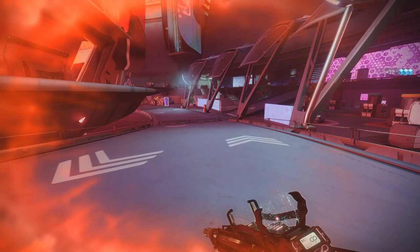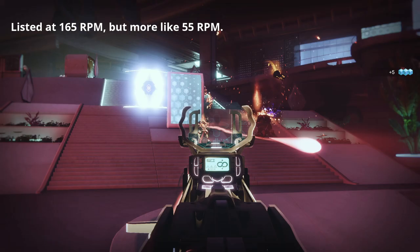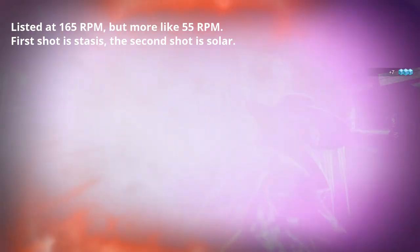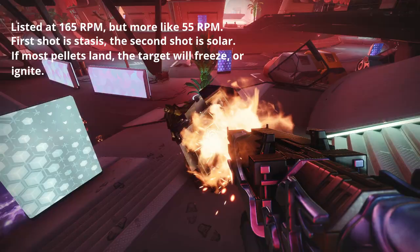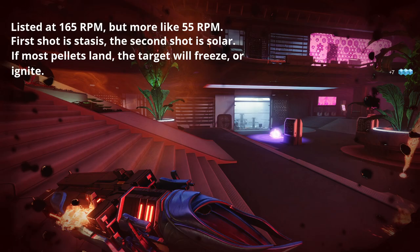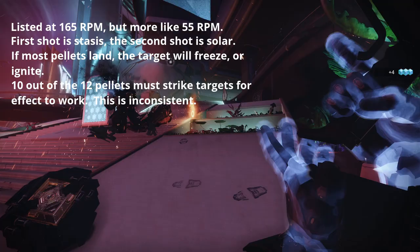Let's talk about the general characteristics of the gun. This is a Doom-style double barrel shotgun. For those who have played Warframe, think of the Tigris Prime without the duplex trigger. The stats page lists that the gun fires at 165 RPM, but I'd say it fires more at 60. The first of the two shots is Stasis and the second is Solar. The exotic trait Paraconsistent Pellets states that landing nearly all Stasis pellets will freeze targets, whereas landing nearly all Solar pellets will ignite targets. Each shot fires 12 pellets — the spread is a triangle for the first shot and a uniform circle for the second. At least 10 of the 12 pellets need to strike a target to get them to freeze or ignite.